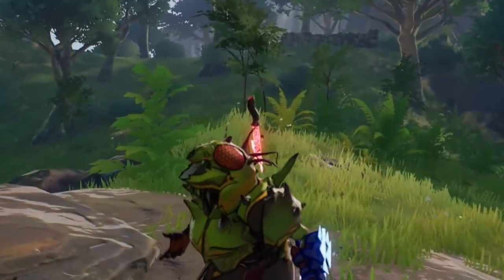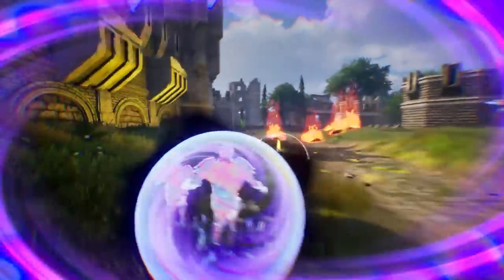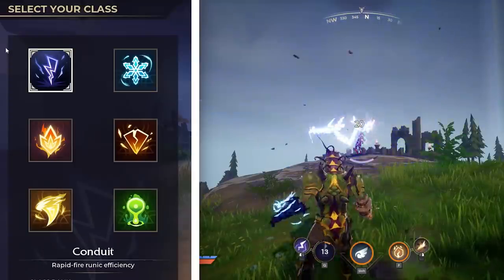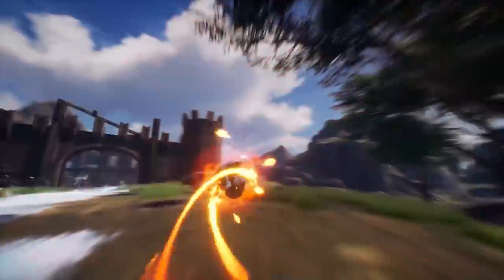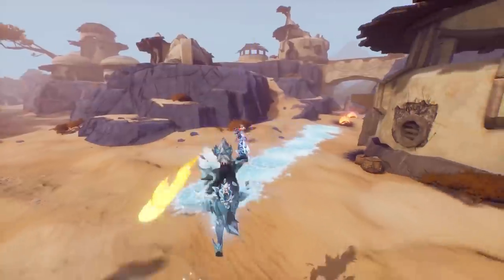Today we'll be checking out the battle royale because it isn't just like any other game. In this game you use spells and gauntlets — lightning, fire, toxic, wind, stone, and frost. The Gathering Storm update also just released which includes a new battle mode, new talents, new potions, new outfits, and a new chapter system.